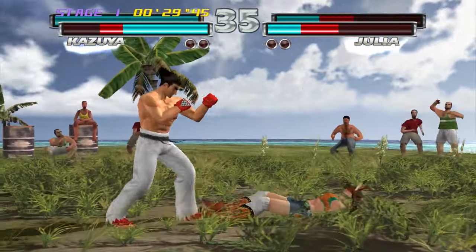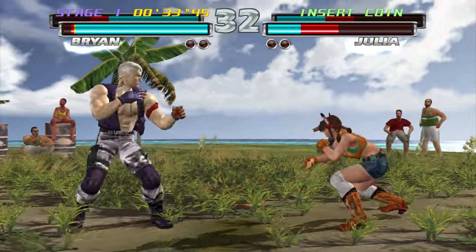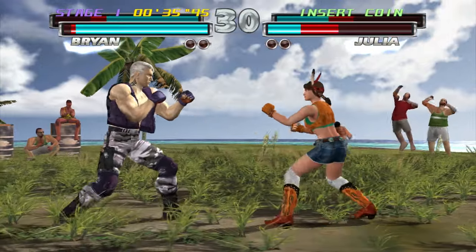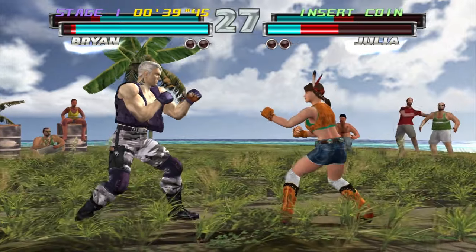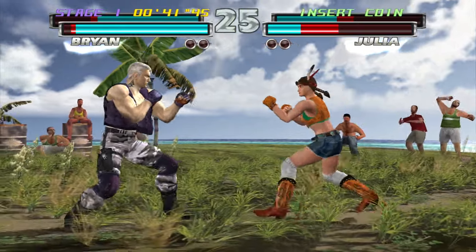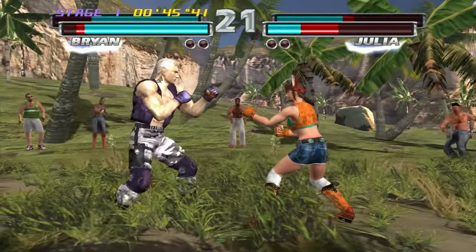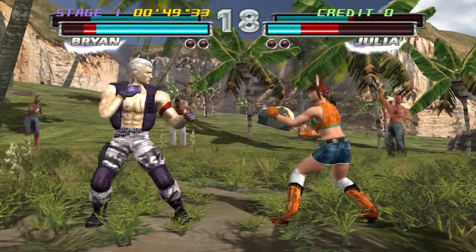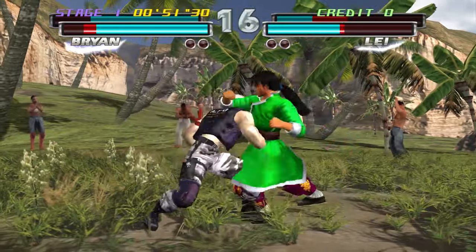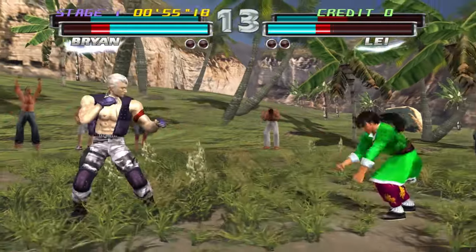You press the tag button to bring in your other character. And once you do, as you can see in the top left, Kazuya's life bar is slowly recovering. It will only recover the light red portion — the dark red portion will not recover. So you can bring out your other character during combos, during certain moves. I'll try and show you here.